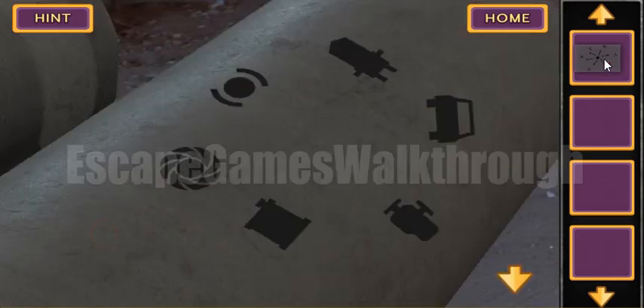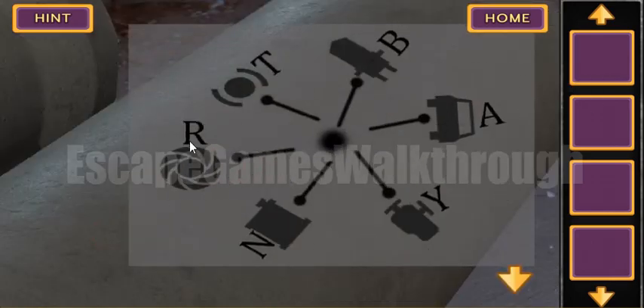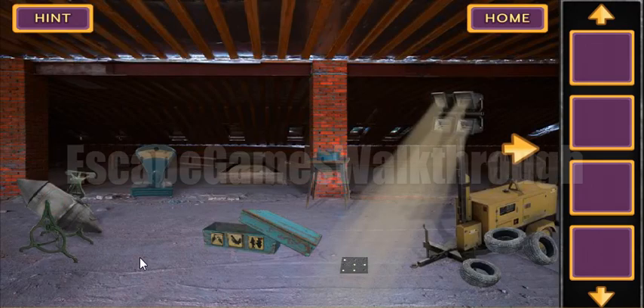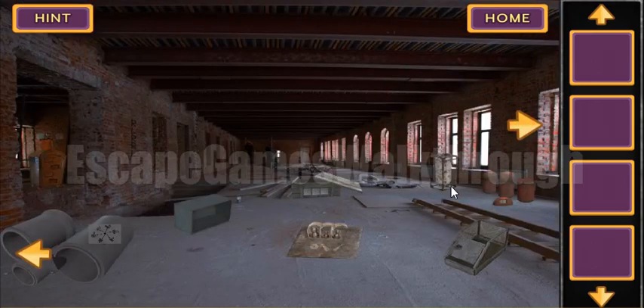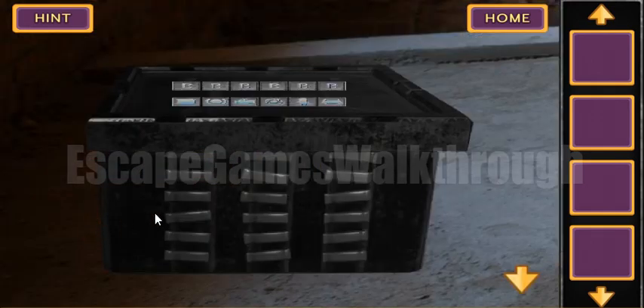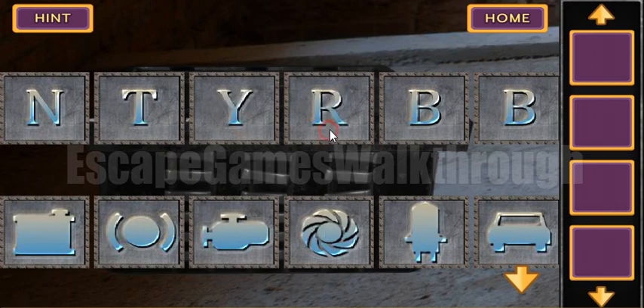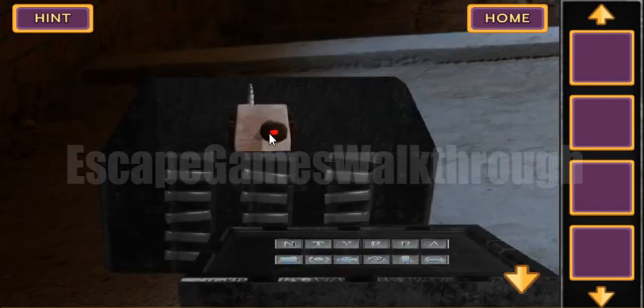We have a combination of icons and letters to put here — we need to remember them and use them to open the crate. This image is for letter N, this one is for letter T, this one is for letter Y, that one is for B, and this car is for A.